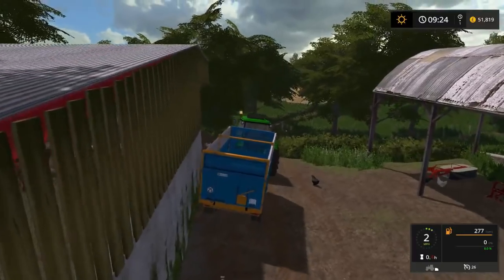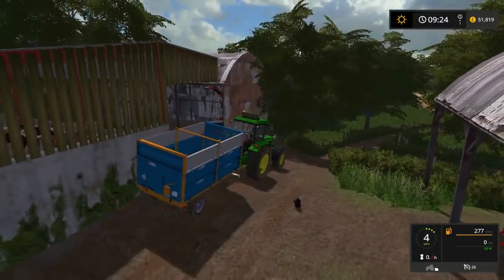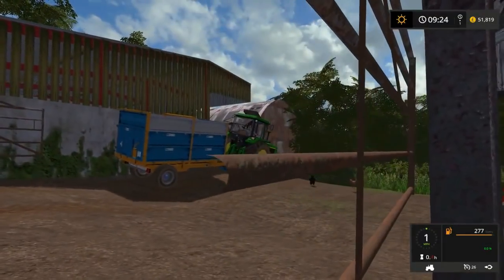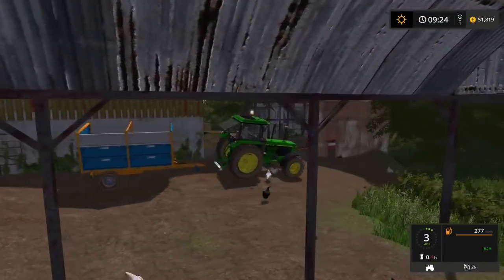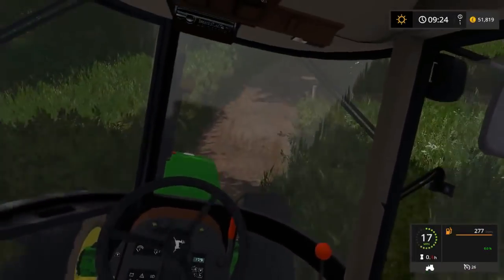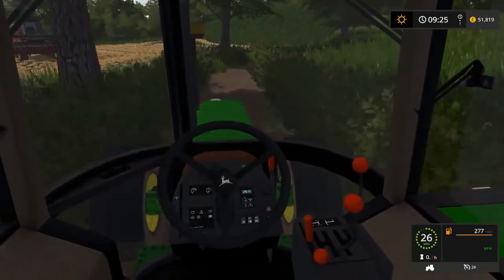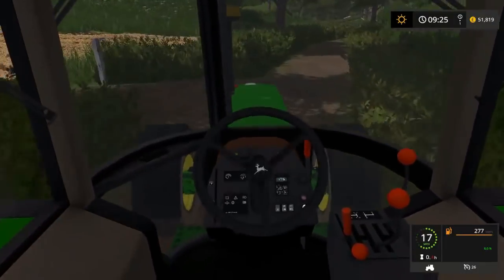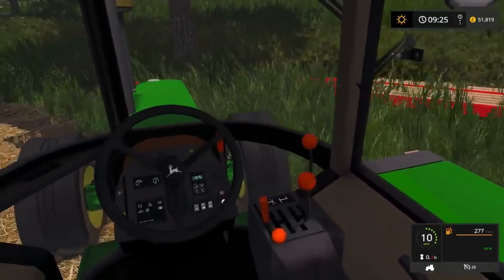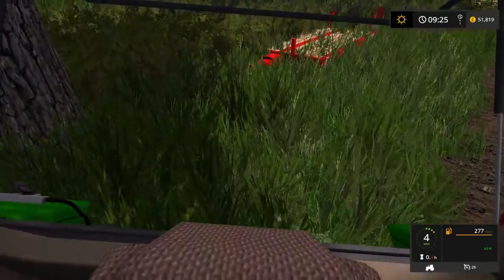We're going to try and fit the combine in that shed there. We need to get the header — the 36-50 is the most actually. The header is going to live at the sheep farm, hopefully on the little four-foot trailer. I want to use the six-foot for picking up the bales.